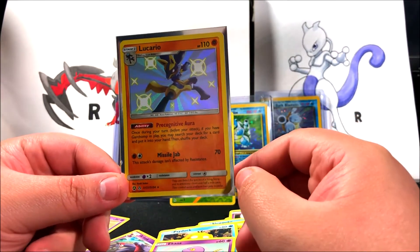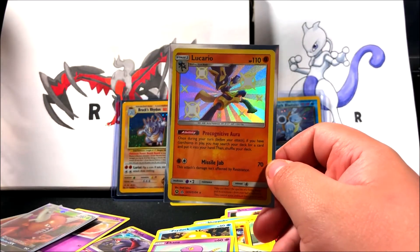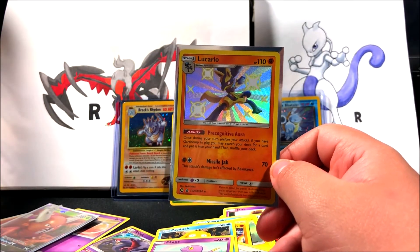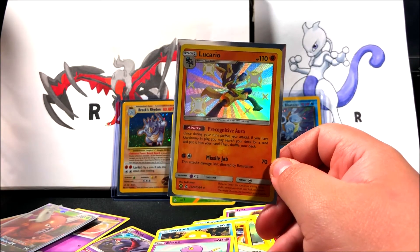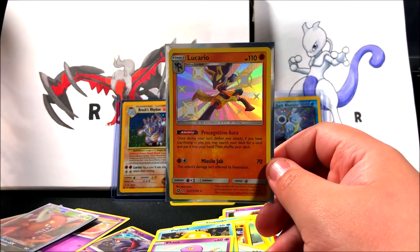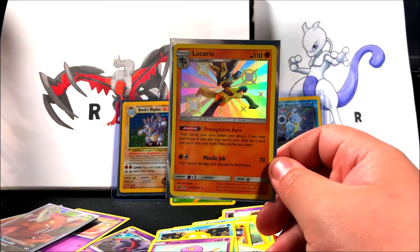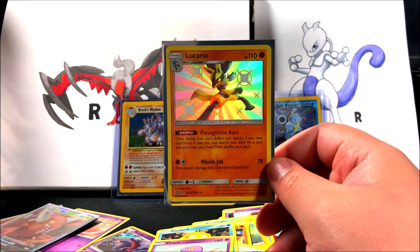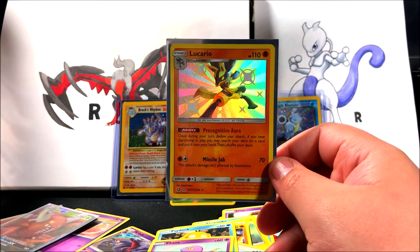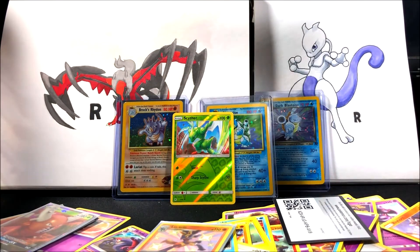Let me know in the comments which card is your favorite out of all these and why — I'm actually interested. I do read all your comments, or at least I try to. Also let me know what cards you pulled from this set Hidden Fates. Guys, that's gonna be it for this video — don't forget to leave a like and subscribe for more videos. I'll catch you guys on the next one. Team Rocket Draws out!